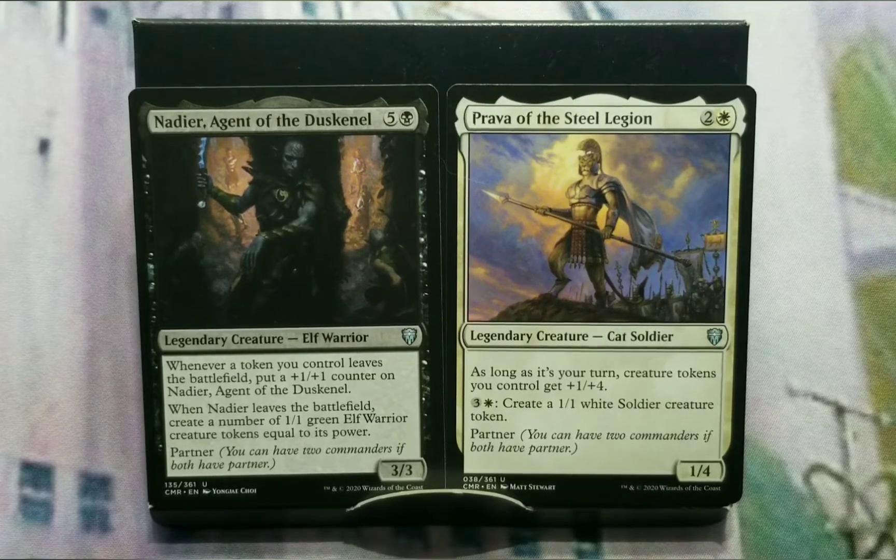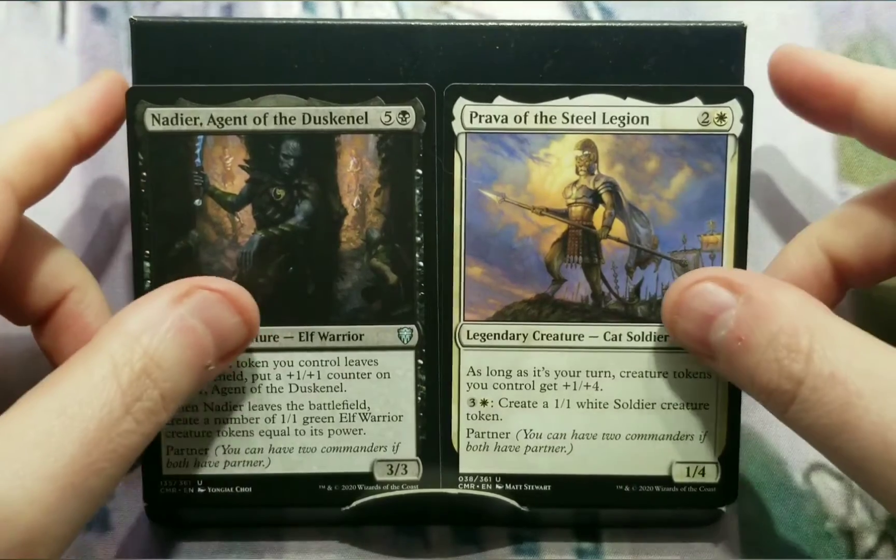Black's theory is to sacrifice creatures to get something. Prava of the Steel Legion is a 1/4 that, as long as it's your turn, creature tokens you control get +1/+4. And for one white and three generic, you can create a 1/1 white soldier creature token — that's token creation in white's form. Those are the two commanders; they are partner commanders, so you have to keep track of each thing separately.